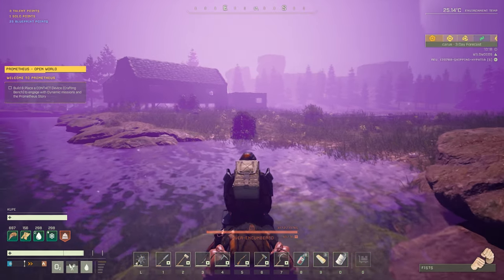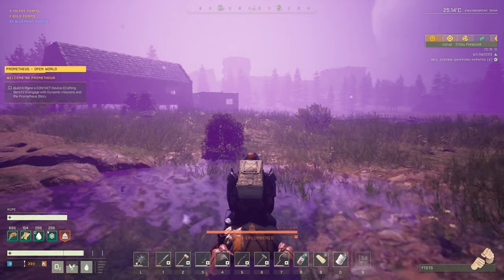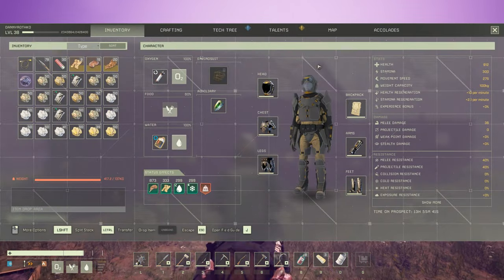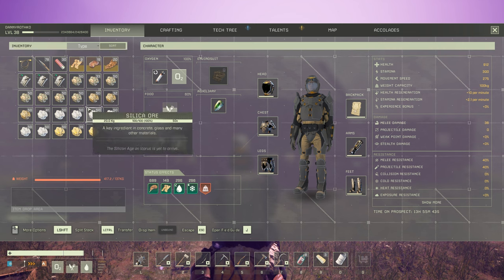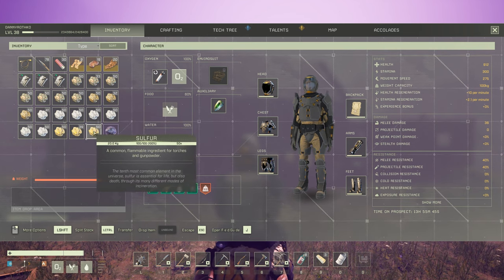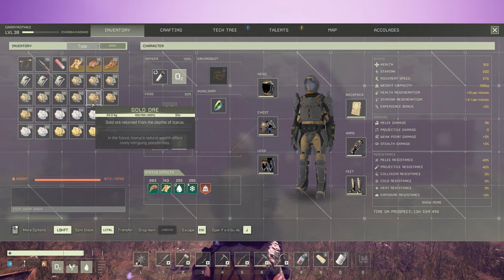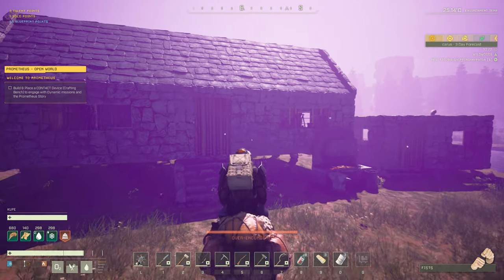Just one quick tranquil little swim and we are back at the base with a massive load of silica. So we have a ton of silica, a little bit of sulfur, all that copper, and some nice gold. Let's get all of this crafting up.